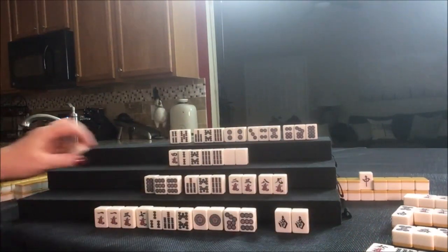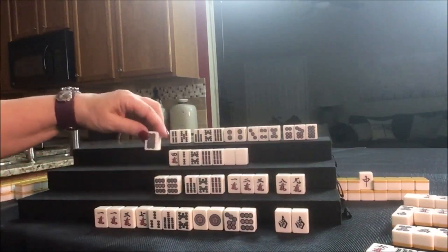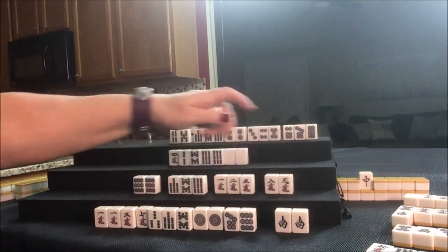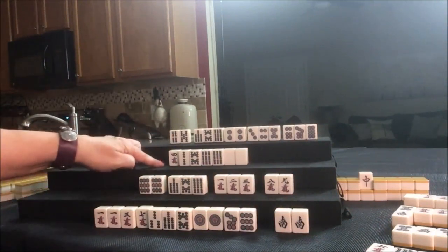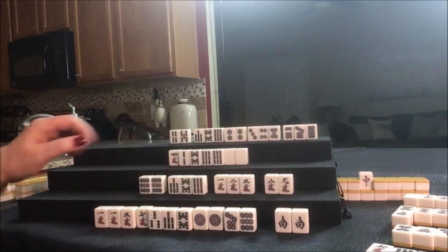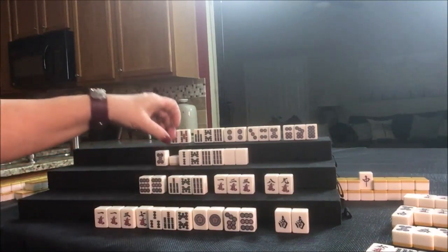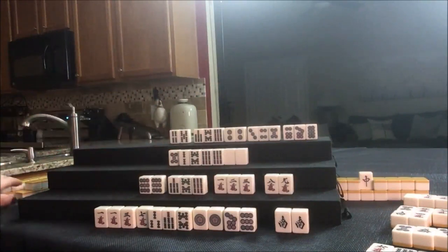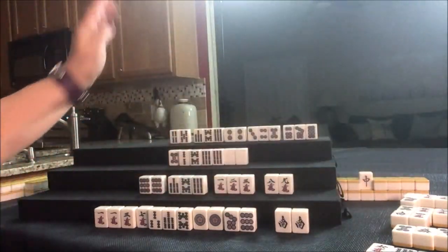Up here let's draw — 1-crack. They got the 1-crack! If we discard the 8-dot, they're ready to win on a 7-crack — outside hand and Yakuhai. Now they have an exposure so they don't get Riichi, but they're ready to win. That's called Tenpai. Tenpai here — ready to win. 8-dot was discarded. We draw 5-dot — let's get rid of the 4-crack, I think that was thrown. Drawing up here — 7-dot. We need a 3-BAM or 6-BAM. Down here, 7-dot — 7-crack.